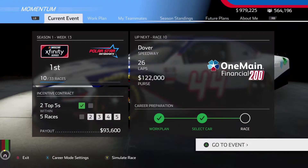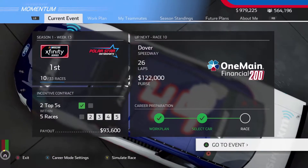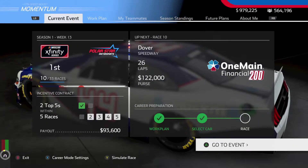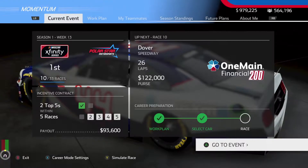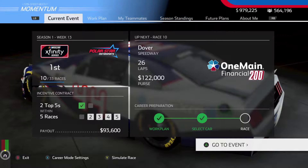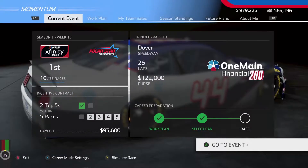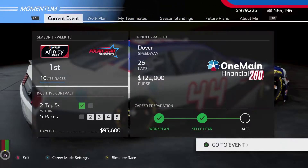Today we're going to Dover. We do have this incentive contract going — it's to get two top fives within five races. We already have one done from Talladega and we have to get one more within the next four races. Dover might be the track to do it, it might not. Sometimes I do good here, sometimes I do bad. I think the last time we came here I did kind of bad, but that was in the Cup series — the Xfinity car is a little different.